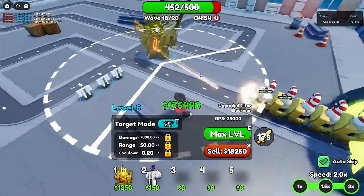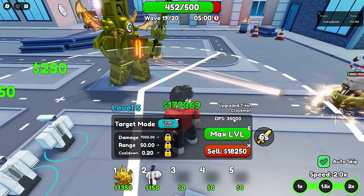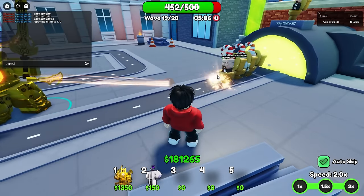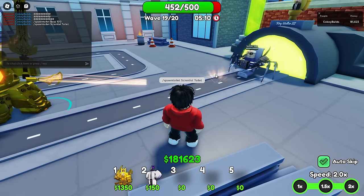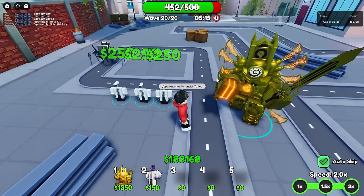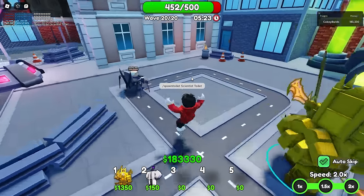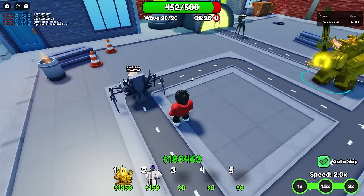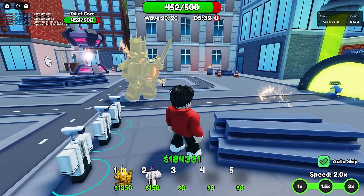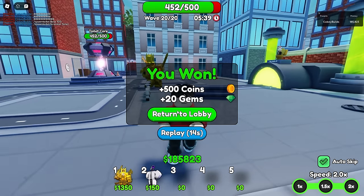His damage is 35k. We're on wave 19 now - let's spawn in the scientist toilet and see if he can kill it. He's doing a lot better, not even using the animations because of how fast things are coming. Let's throw the sword - it went a bit wide but he killed the scientist toilet, leaving it on 3k health before finishing it. Then we actually just won the mode.